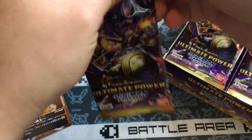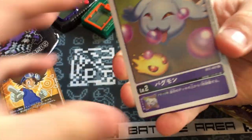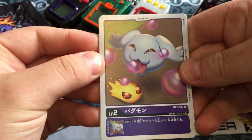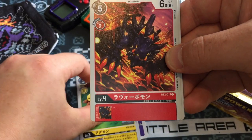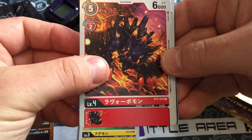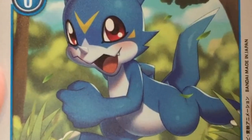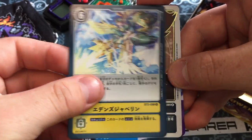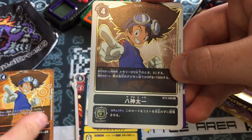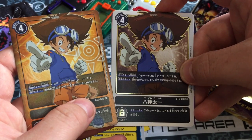Pack number one! We've got Pagumon and Zurumon, Data Squad Agumon, one of the Vorvomons, V-mon — oh nice, awesome! Look at those vibrant colours. That is sick. Fanimon, that's her attack card. Tai! Buzzing! Leader of the Digi-Destined, kicking ass. Brilliant. Off to a flying start.